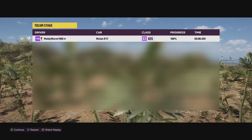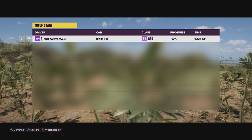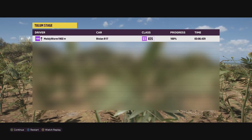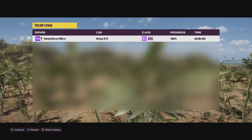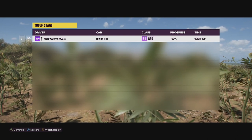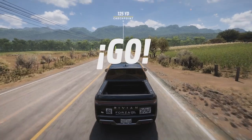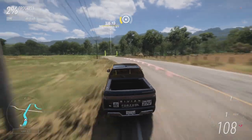It actually puts the vehicle in fifth place overall, and we still have one more attempt to go. The Ford Bronco R is sitting in fourth place with a 2:27.494, so possibly we could beat that. There were a few areas I could have been a little bit smoother. We've got one more attempt — if we can shave off another second, we will beat the Ford Bronco's time. It's a tall order but possibly doable.